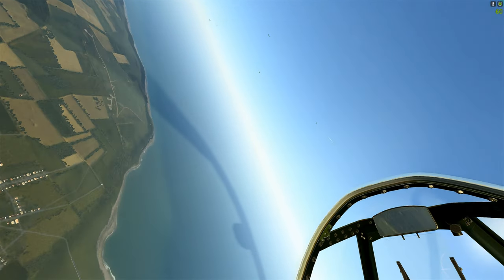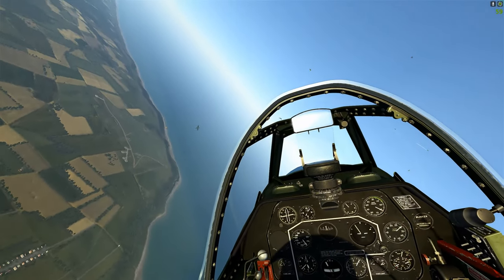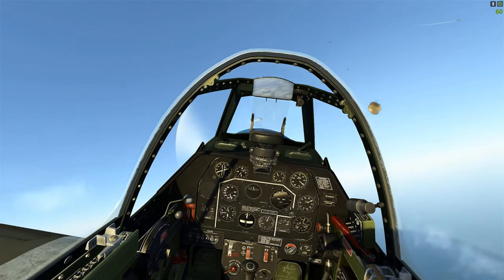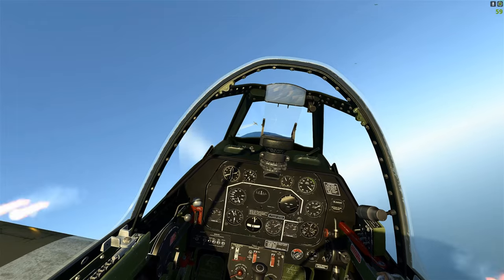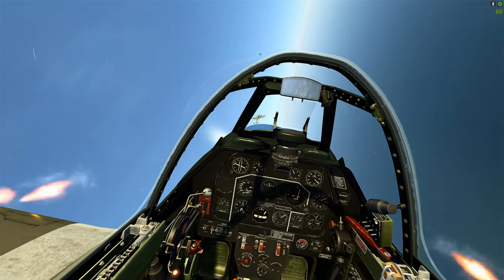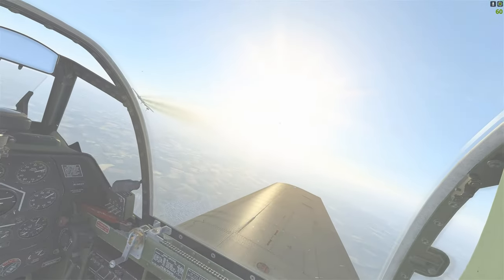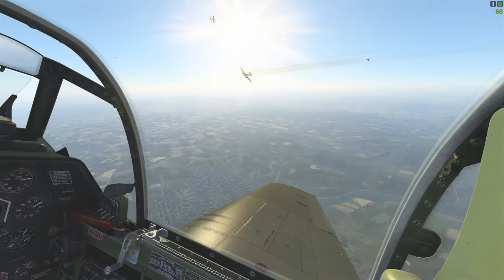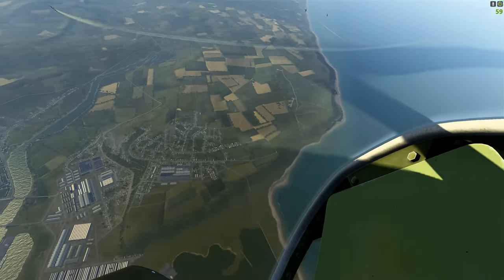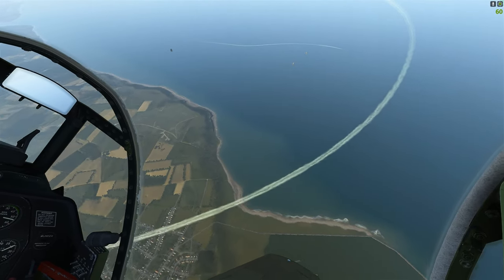We've got a crossing shot on a 110 — check our six. We're tag-teaming this aircraft with one of our wingmen. Point blank right off the cowling — I wouldn't recommend it on a single-engine aircraft. The 110 is a really nice big target. We're going to break off that 110; we've got him smoking pretty good.